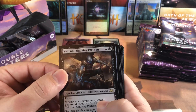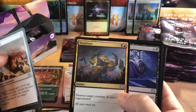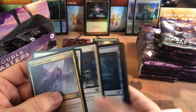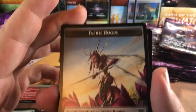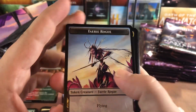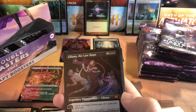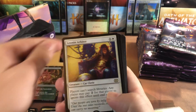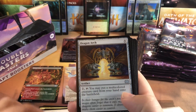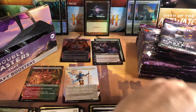We'll keep track of our mythics up there. Henzie, the undying person - I don't know how you say that. Terminate, good little uncommon, and Burial Rites. Can't speed through the packs like we normally can because they might not all just be normal commons back there - you have to look for the full arts. Oh, fairy rogue token - let me know in the comments if that's the secret lair art. Auger of Skulls and... full art Liliana for our next mythic. That's nice.